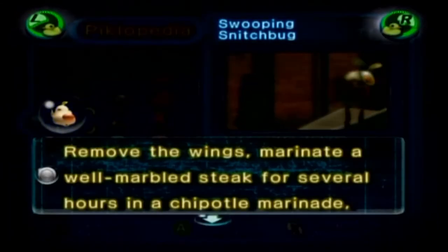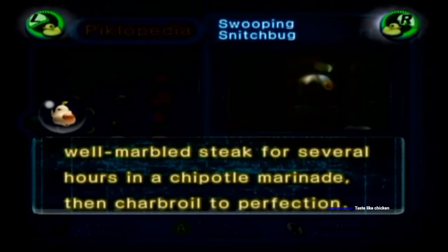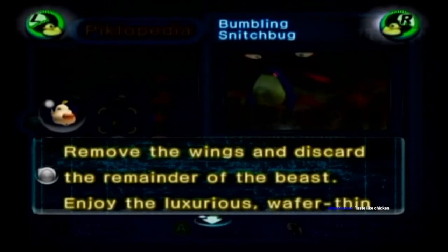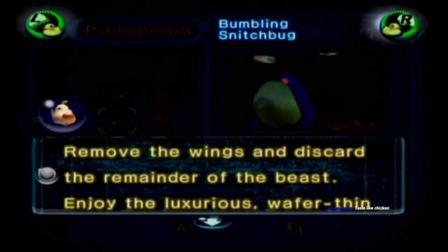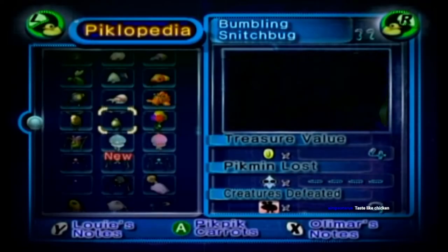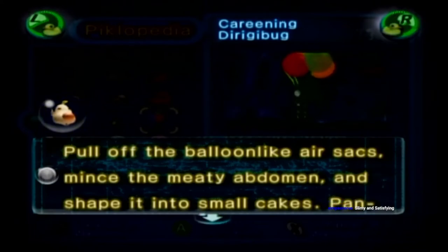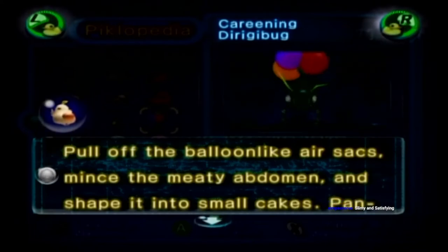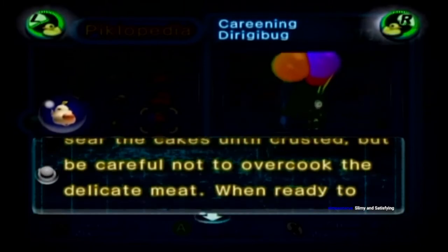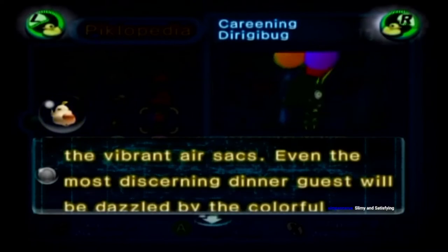Swooping Snitchbug: 'Remove the wings, marinate for several hours in a chipotle marinade, then charbroil to perfection.' Bumbling Snitchbug: 'Remove the wings and discard the remainder of the beast. Enjoy the luxurious wafer-thin wings with fine water-dumple caviar.' Careening Derigibug: 'Pull off the balloon-like air sacs. Mince with the meaty abdomen and shape into small cakes. Pan-sear the cakes until crusted, but be careful not to overcook the delicate meat. When ready to serve, garnish the plate with the vibrant air sacs.'